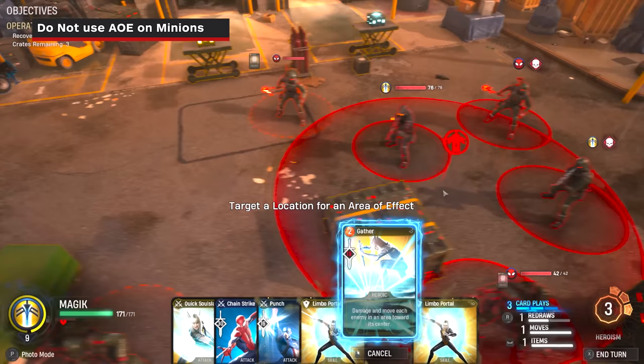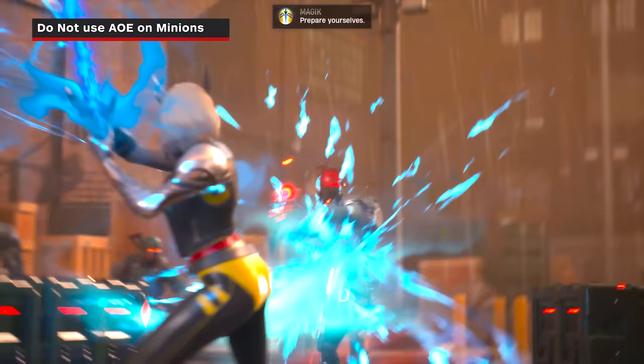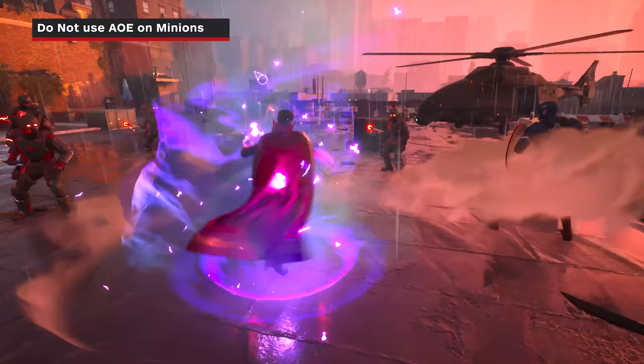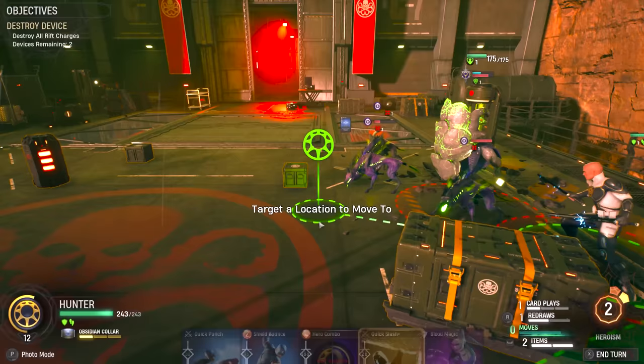For example, it would be very flashy to use Magik's heroic ability Gather on a group of enemies, but you can instead use a quick knockback to get the card play refunded and use other heroic abilities to get more damage on the turn. When in doubt, never use heroic cards on minions — instead use your quick cards to get the most value and kill the minions before eliminating the elites and supervillains.